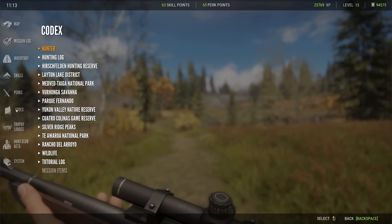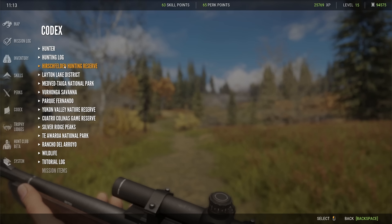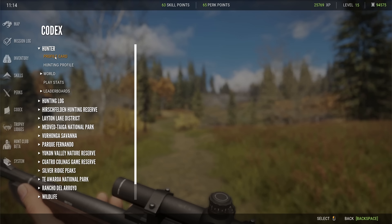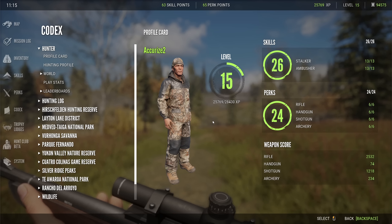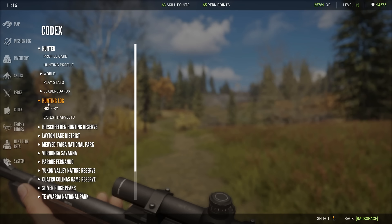Codex is basically your Wikipedia for the entire game. I usually don't use the map lore sections, which are the history of the area and NPC backstory. What I do use is the Hunter Profile card to see where I'm at in terms of leveling up and what outfit I'm wearing. The outfit has no bearing on your visibility. There is a ghillie suit coming out with Mississippi Acres — I don't know if it actually reduces visibility — but other than that, as far as I know, your outfit doesn't affect visibility, so have fun with it.